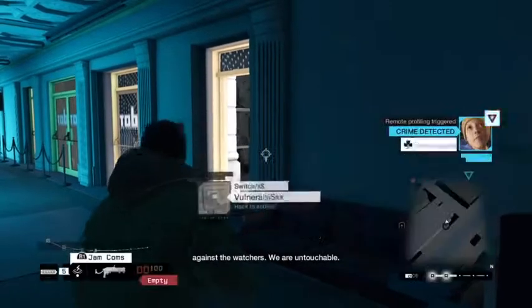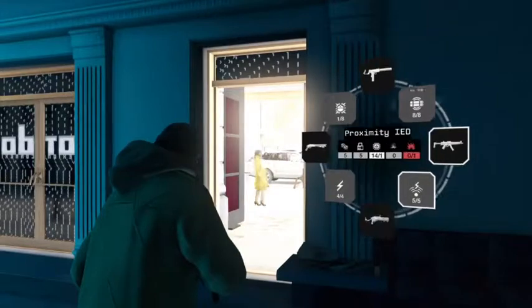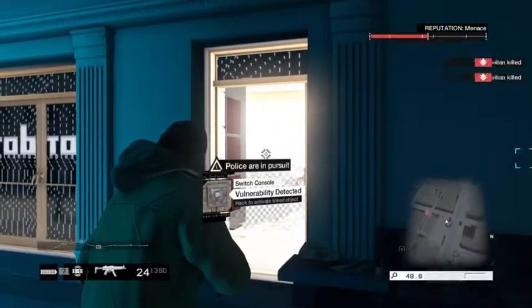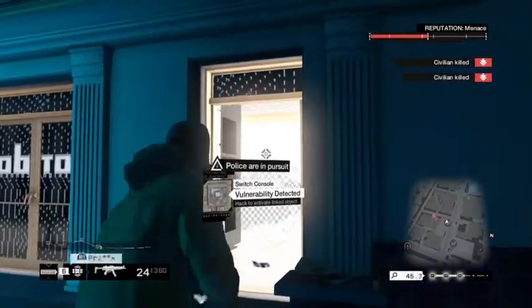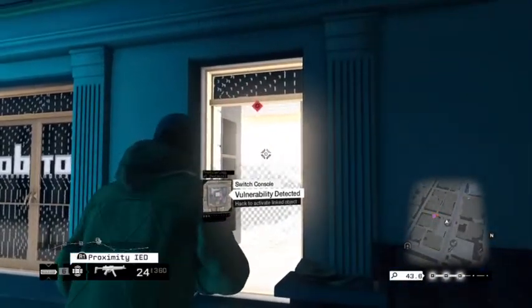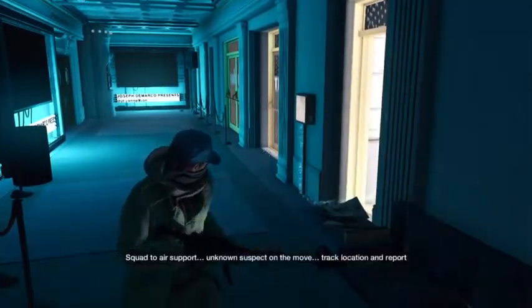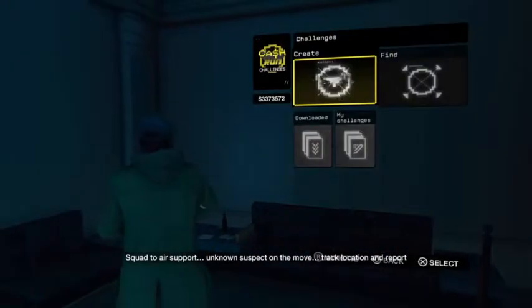Cash run. Crime detected nearby. Squad, we need backup, over. Squad to air support — unknown suspect on the beam. Track location and report back, over.